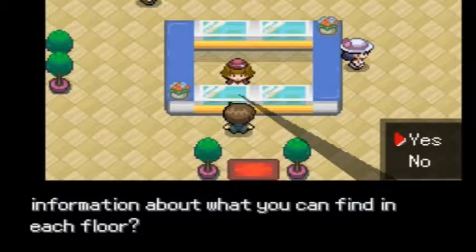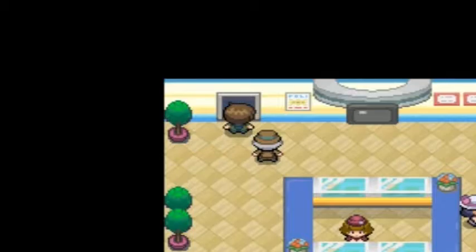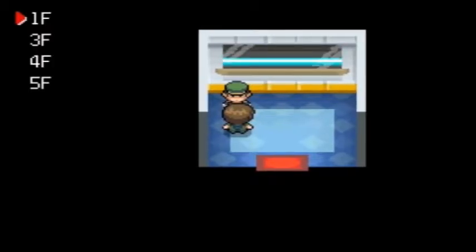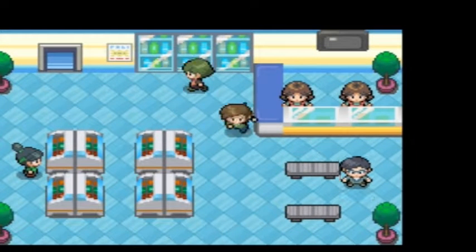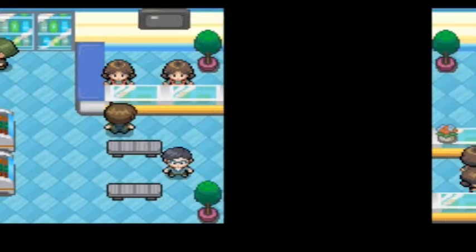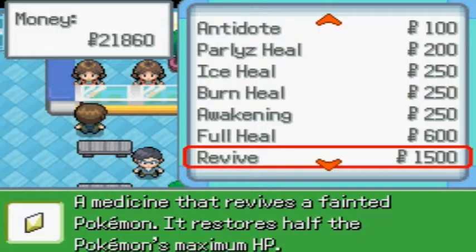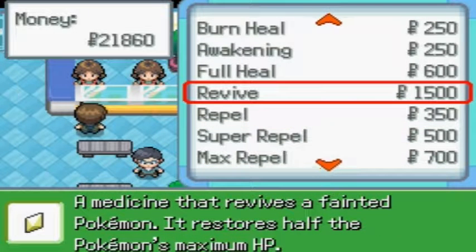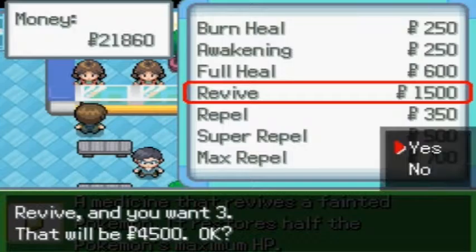If you want more information on each floor, I can look around. It's fancy. I don't like any stairs, I can take it, be quicker. Let's see what you got - potions, super items, hyper max. Nice stuff.